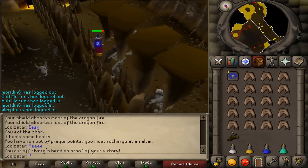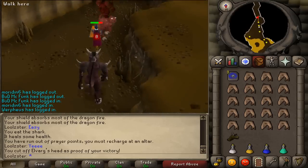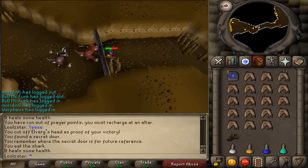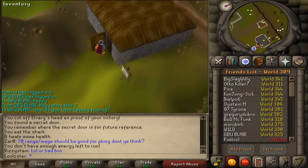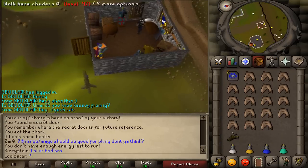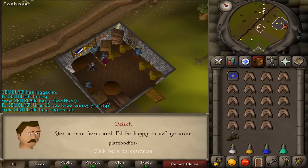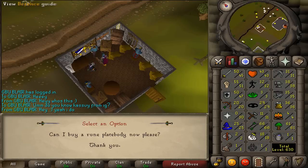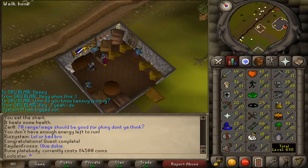When you finish Elvarg, you'll automatically get his head in your inventory. Climb over the wall and go south. You will see a wall — open it. You can use that door to travel between Karamja and Crandor. Now go back to Oziach and say that you finished the dragon. Your quest is done — congratulations! Thanks for watching, have a good day!